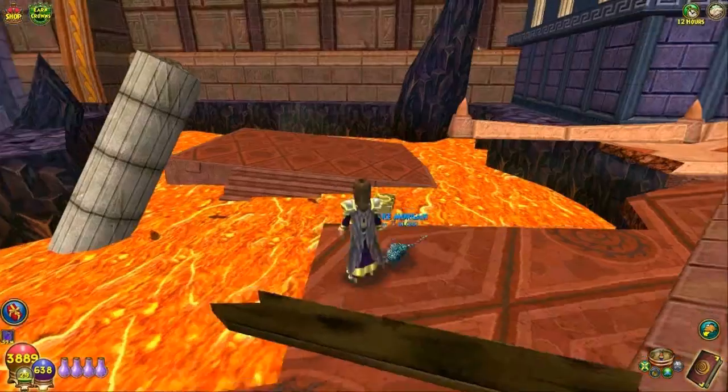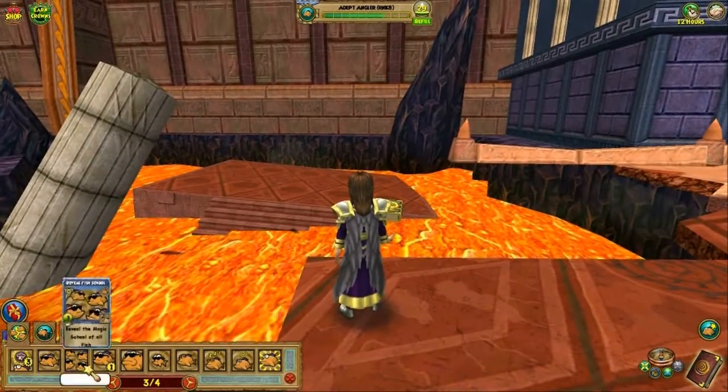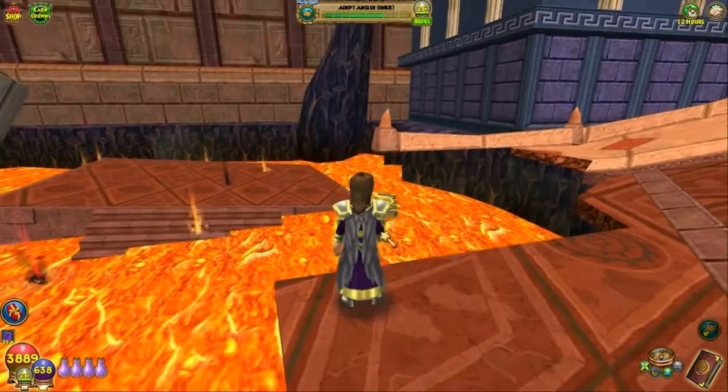The Undead Spire Eel is a Death Fish and he's an Epic, which means he won't be here all the time, but with a little bit of luck and a little bit of pond resetting, you can find him. See, there's a Death Fish out there.